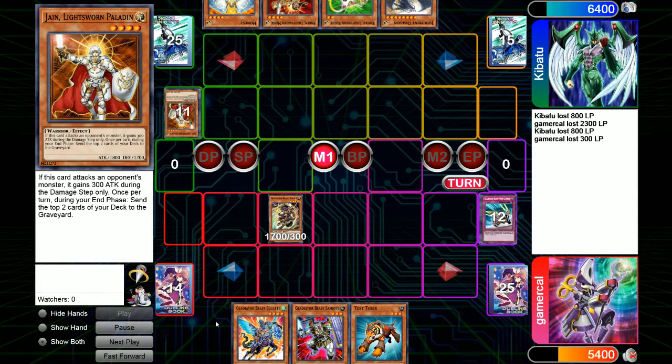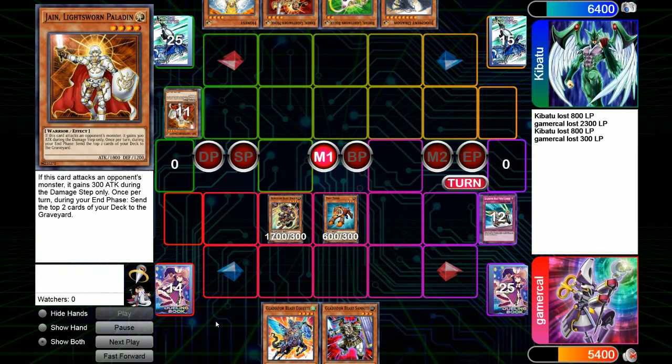It looks like a pretty open and shut case — normal summon, bring out Test Tiger, maybe shuffle something in, and get a whole ton of damage. I do special summon the Test Tiger, and I still keep my normal summon. We tribute the Test Tiger, and I actually have Sekitor in the deck — the idea was I will tag the Darius out into Sekitor.